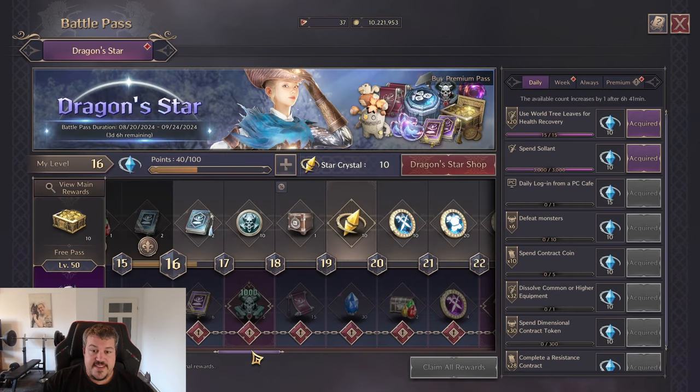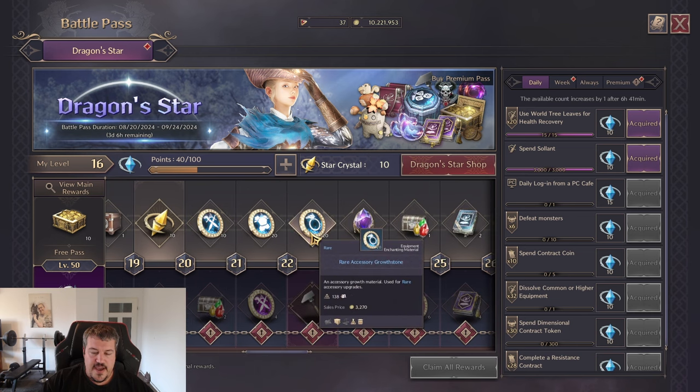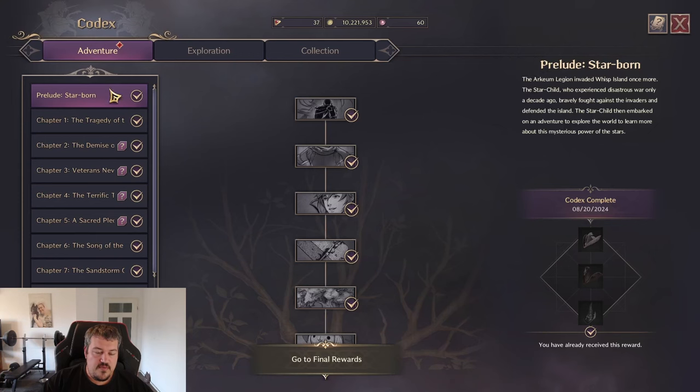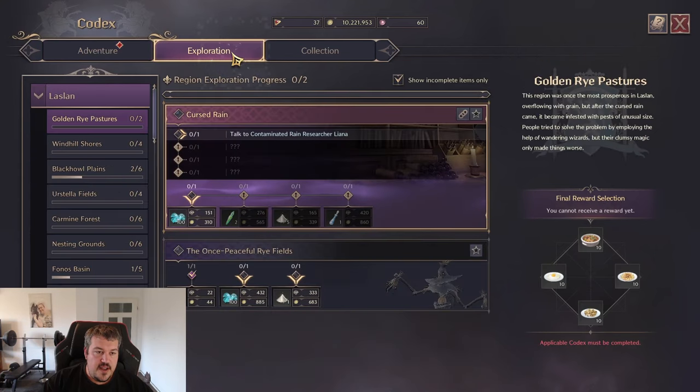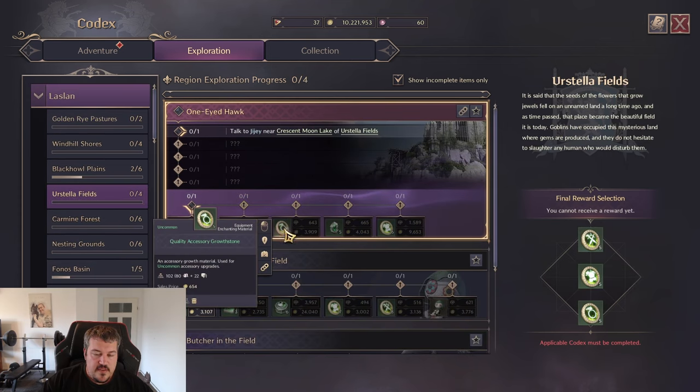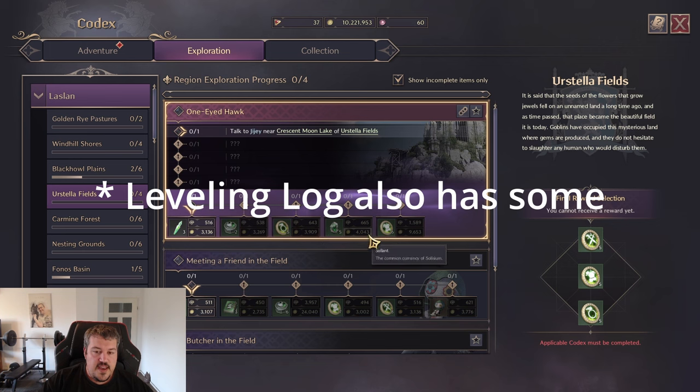Another source is the battle pass, where you will always find upgrade materials in every renewal. Of course you will also get lots of quest rewards related to that, and you can take a look at them in the codex — the normal main storyline will give you some rewards, and under the exploration tab you'll find many different areas where you can see what quests will give you as a reward, so you can target farm upgrade materials there.